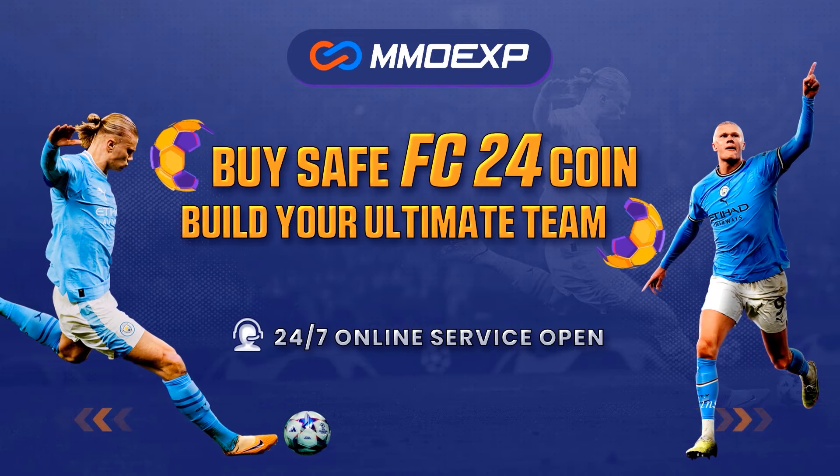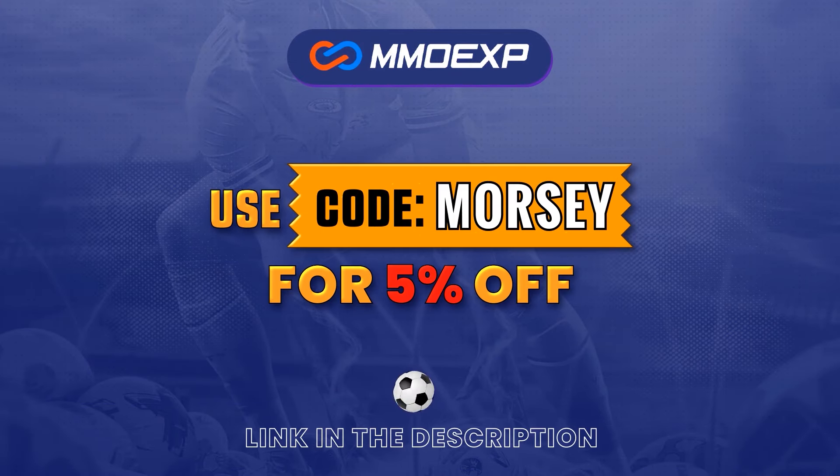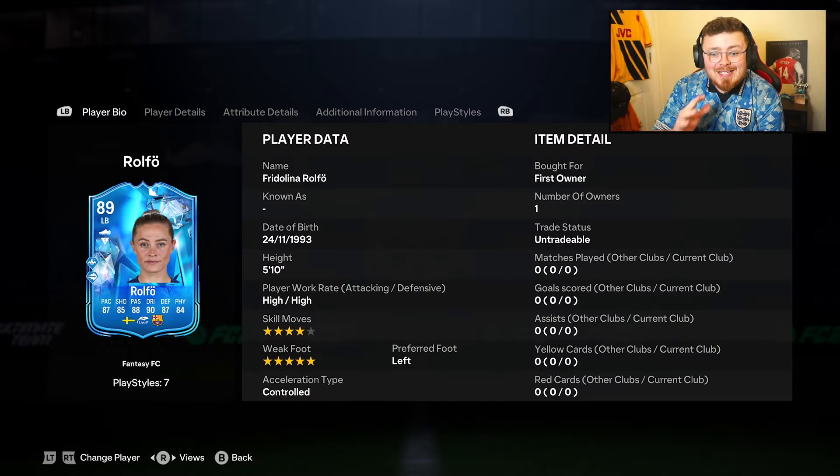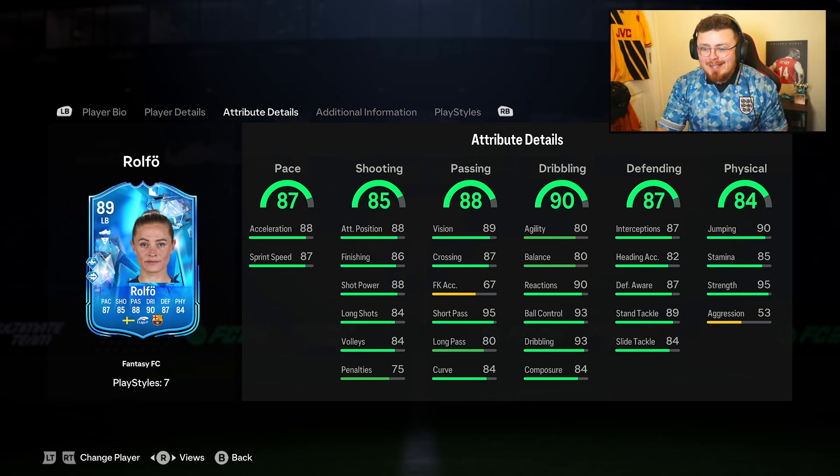For cheap and fast FC24 Ultimate Team coins, head over to mmoexp.com - link down below - and make sure to use code 'Morsey' at checkout to get yourself five percent off. So that is where I'm going to be playing a high high four star five star, five foot ten Rolfo here, as you can see: center mid, left wing back, left wing, and left back, with a really solid looking card.